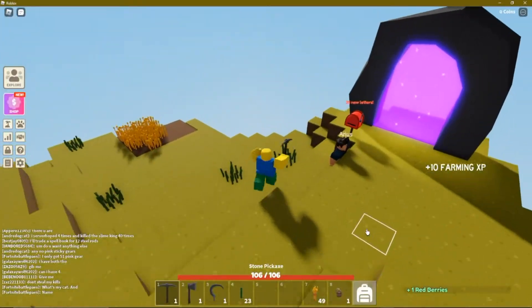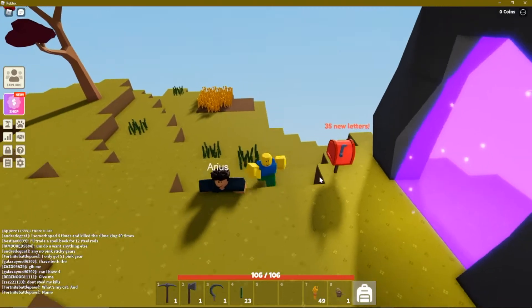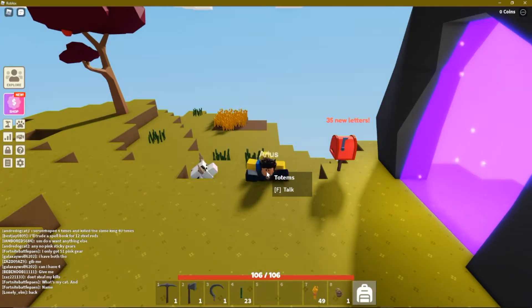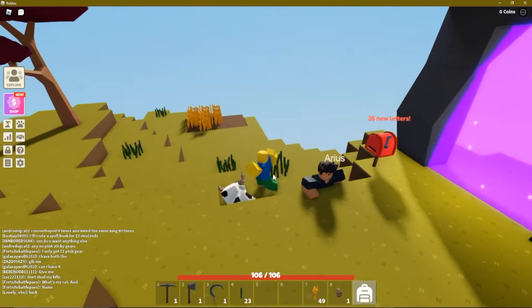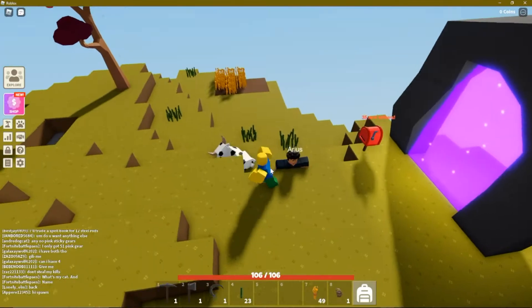Greetings friends and Robloxians. Thanks for watching a Little Kingdom production. Welcome to episode 3 of the Noob2Pro series. In our last video, we had just created a tier 2 workbench, and that triggered Arius, the NPC vendor from the hub, to come pay us a visit.